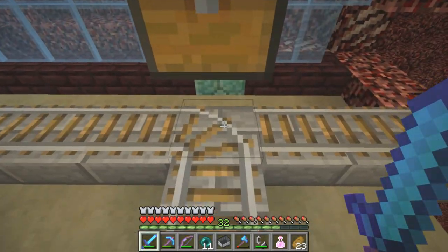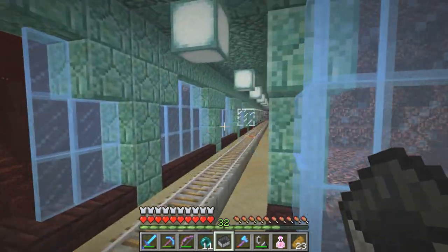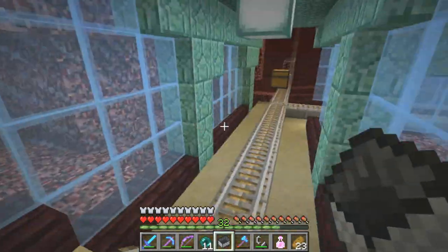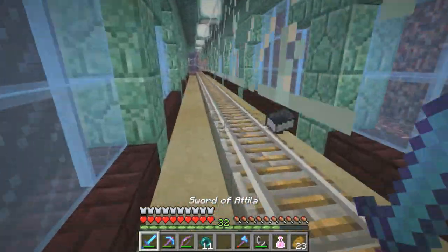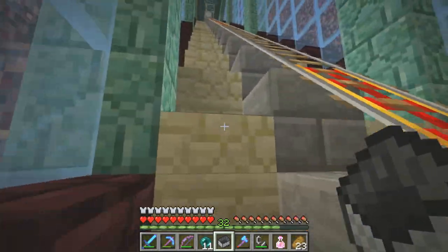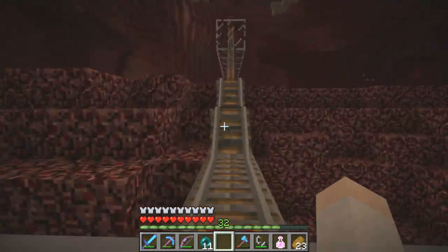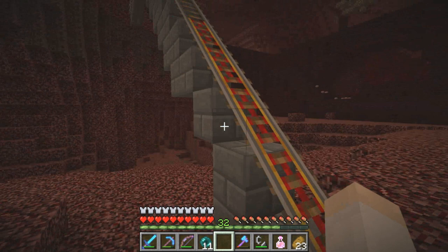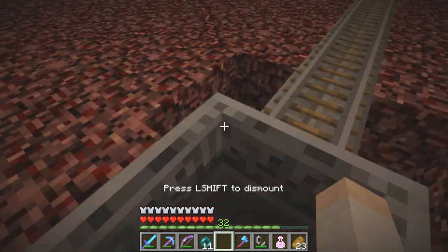At the three-way intersection we have a trapped chest. You'll see the rail line switches depending on whether or not you open the trapped chest, because that's sending a signal. This basically allows you to go in any of two directions from any other direction you're coming in from. So if we're coming in from the Nether castle and want to go to the guardian farm, just hop on and do nothing — that's the default. If we want to go to the mega taiga biome, just hop in and open the chest.